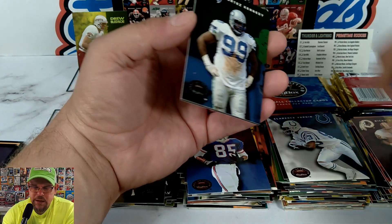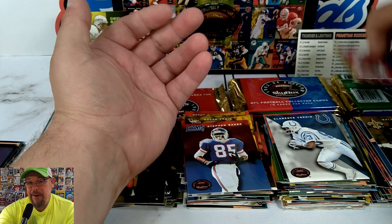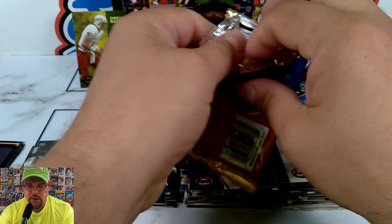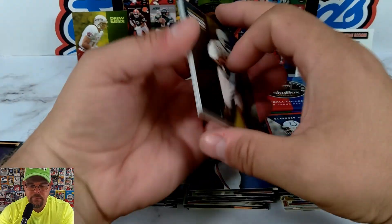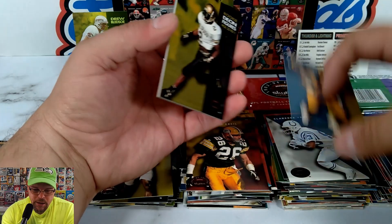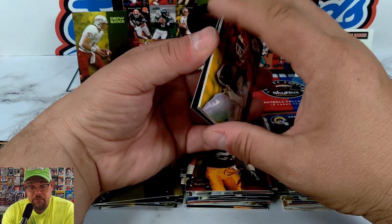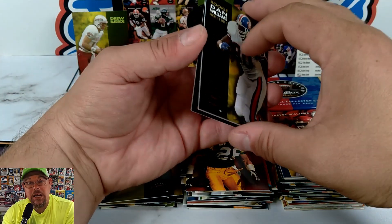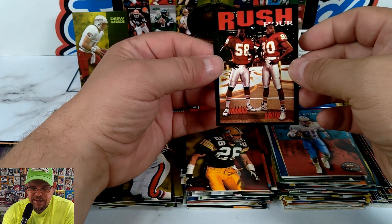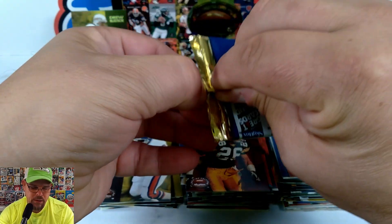Barry Ward, Roger Craig in a Vikings uniform — just doesn't fit right. The Fridge, William Perry Refrigerator Perry. Cortez Kennedy, Hall of Famer. Garrison Hearst rookie card. Chuck Cecil — hard hitter. Deon Figures out of Colorado, Pittsburgh — don't remember him. Neil Smith and Derrick Thomas — the Rush Hour. I think we're in the last third of the box, under 12 packs now.